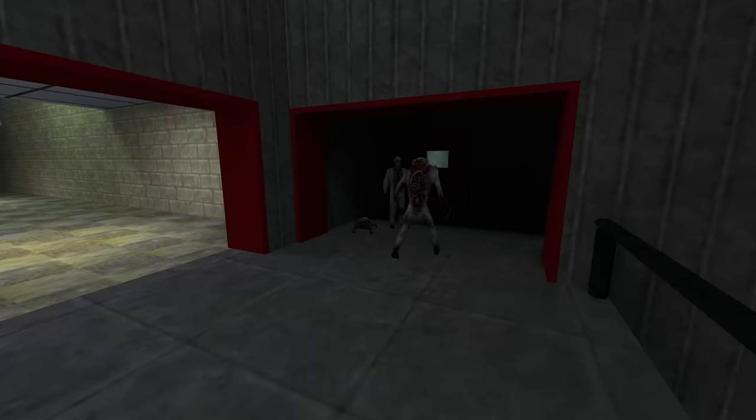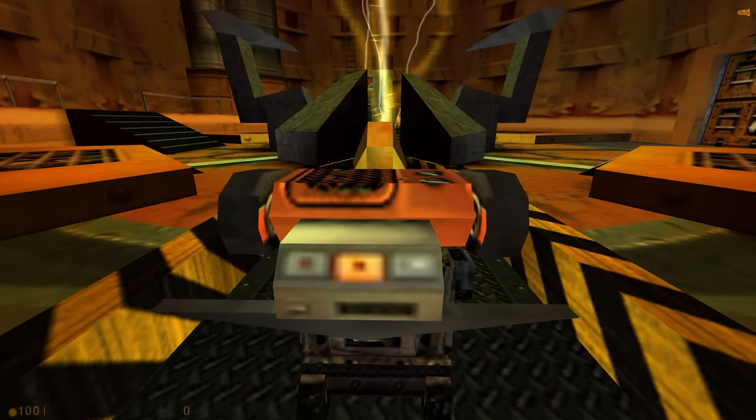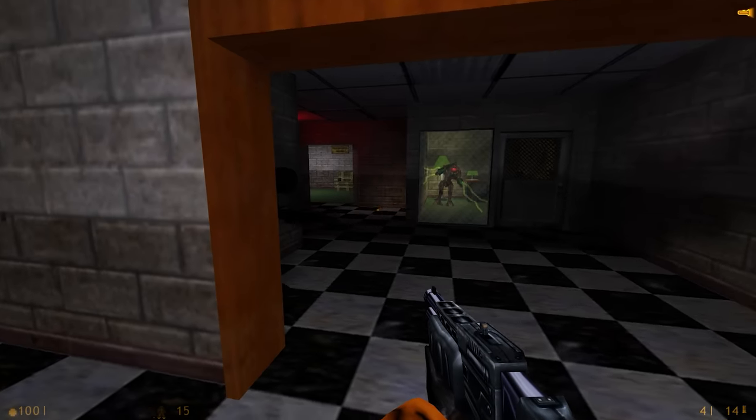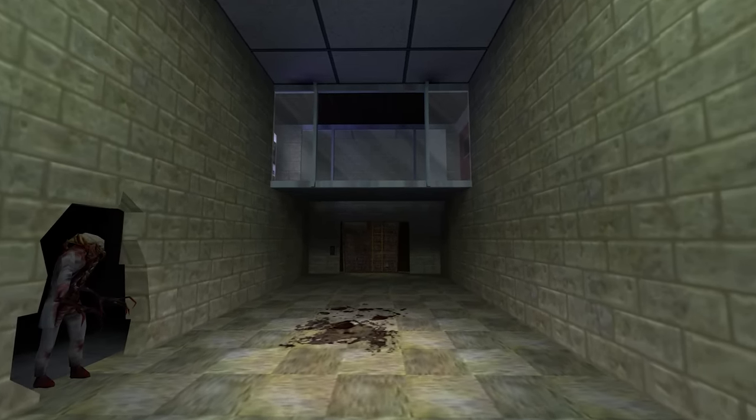Sure, there are sacrifices made, but we wouldn't even be playing this game if not for the alien invasion — and we're even shown what Gordon's life would be like without it. He'd be incomplete. The game would be incomplete. It would only be half a life, just as this catwalk is only half a hallway. You can also read deeper into the presence of the snack machine as a sort of metaphor for corporate excess and gluttony.